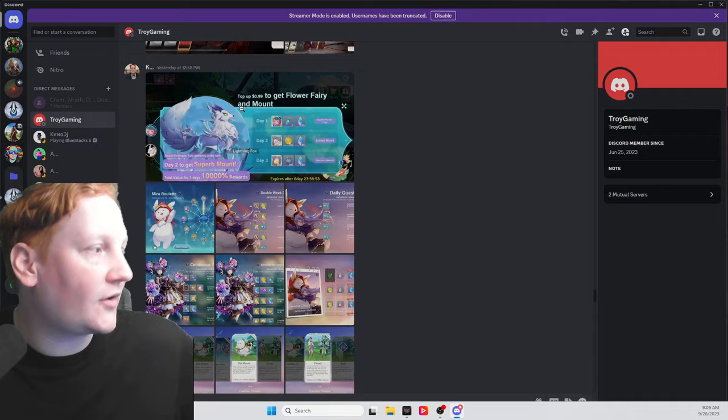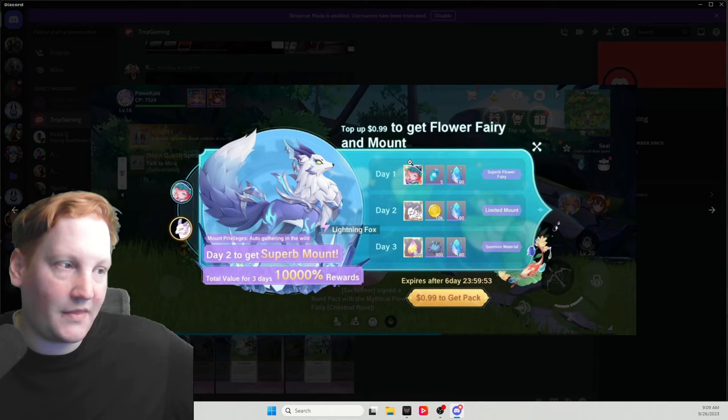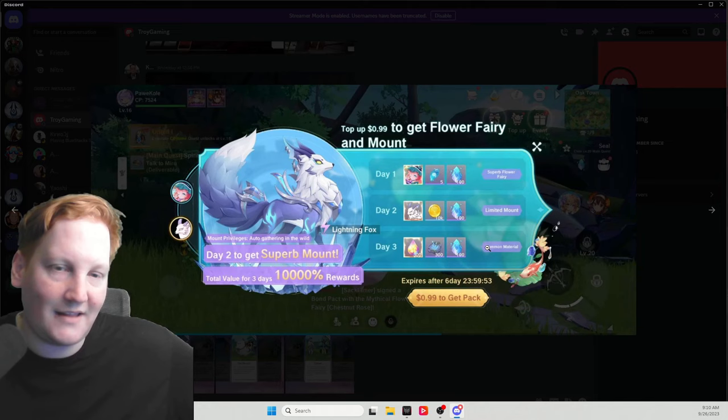The first thing, as you're going through the missions, you're going to unlock this — it's a purchase for one dollar and you're going to get a water flower fairy. Kandok is one of the only healing fairies but she is not the best in the game. What you're really doing this for is it's one dollar for this mount right here, the lightning fox. As it says right here, it comes with a privilege of auto gathering in the wild. That's a daily thing — we'll talk about that more once we get to that part of the game.